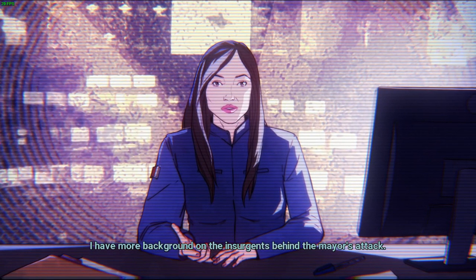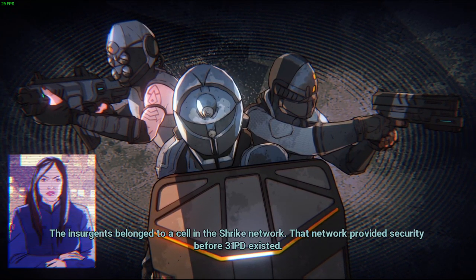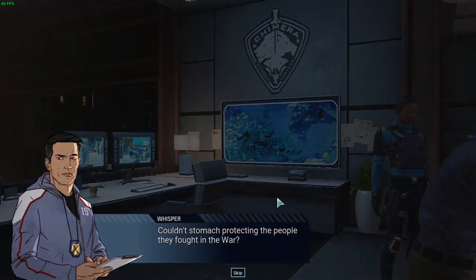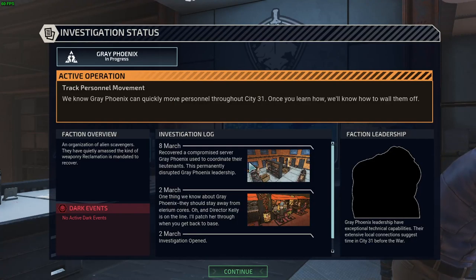All right, let's see — okay, very good, very good. I have more background on the insurgents behind the mayor's attack. Just after the war, City 31 reached out to nearby resistance networks to help keep the peace. The insurgents belonged to a cell in the Shrike network — that network provided security before 3-1-PD existed. They left when the Global Council cleared aliens and hybrids for return to society. Couldn't stomach protecting the people they fought in the war? Seems that way. Since 2037, they've kept to the outskirts and swapped war stories at their watering holes. Sounds like a dead end. Maybe — something drove them to carry out this attack. Keep your eyes open. Well, I think that should be it for today — but before we go, let me check out what I got. I'll do that in the next video — it'll pop up. I did Verge dirty there, I just left them behind. But anyways, that's about it for today. I'll see you guys next time.